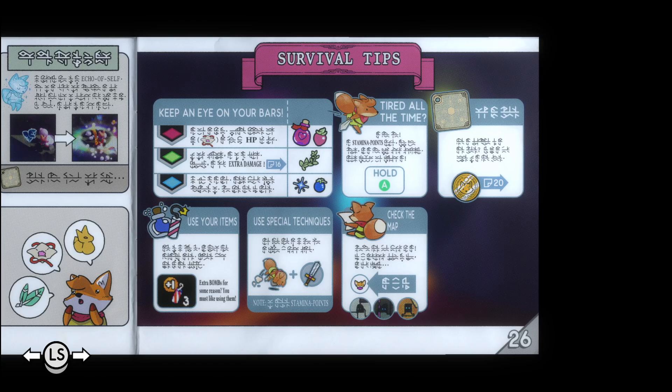Survival tips. Keep an eye on your bars. I still don't even have magic — quit teasing me about that. Are you tired? Hold A. Don't tap A to dodge roll forever. Page 20. How do you use a beer mat? It involves those coins. Yeah, I get that.